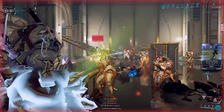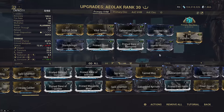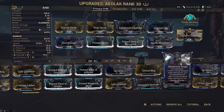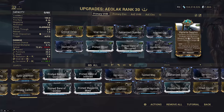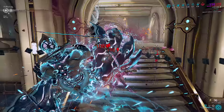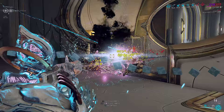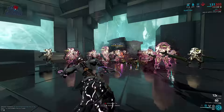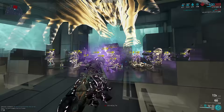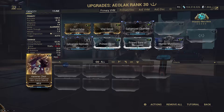On a bullet hose weapon you will still be able to proc radiation somewhat reliably, which will be effective with punch through to crowd control enemies — making them shoot each other instead of you. Also an extra status for Gun CO to grant you 5 status effects for plus 400% base damage, nearly doubling your total damage output. Because this weapon is a bullet hose I would strongly recommend Vigilante Supplies to get ammo back while doubling for the crit-boosting Vigilante set bonus. Slash builds will use Merciless which helps the reload speed. Raw damage builds will use Deadhead for the headshot multiplier and longer lasting stacks.